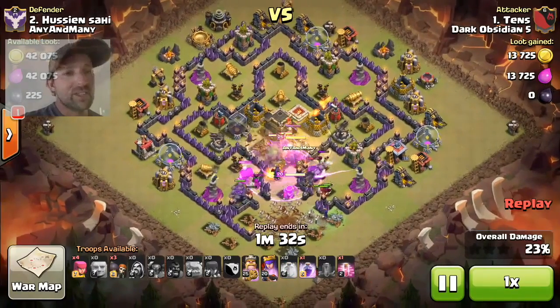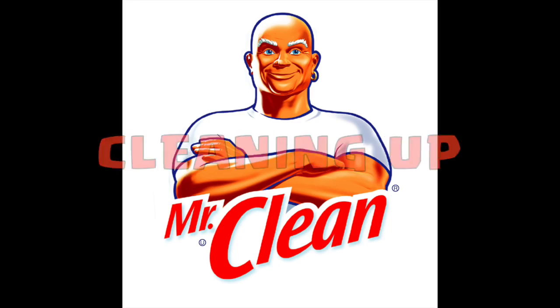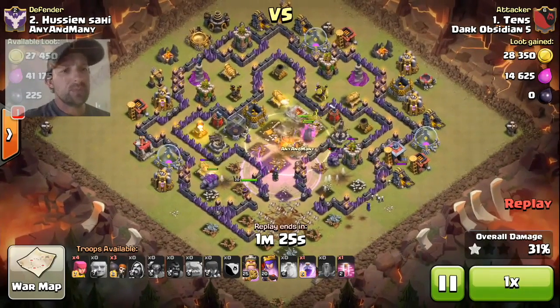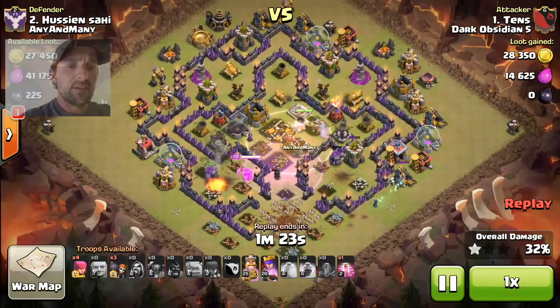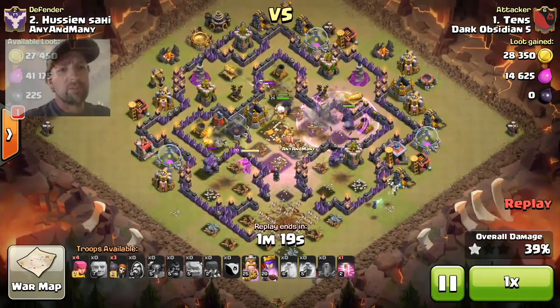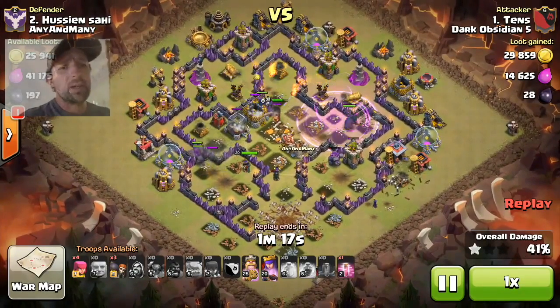Dropped my Witch. Now everything is just going inside, cleaning up. It's all about using your spells correctly. You want to rage them as they're sort of entering the base, but put the rage a little bit forward of them so they keep going into that rage spell. Don't just dump it straight on top, because they'll just walk out.